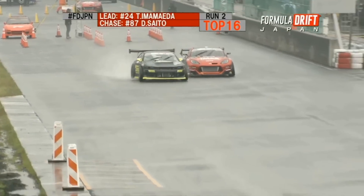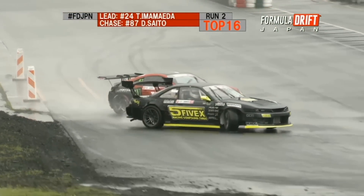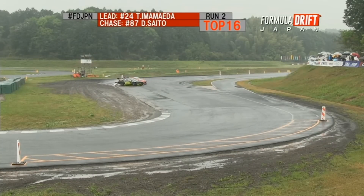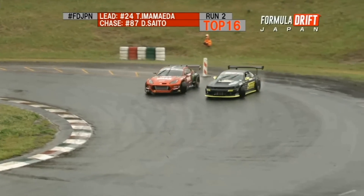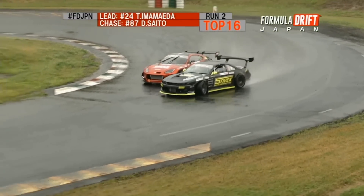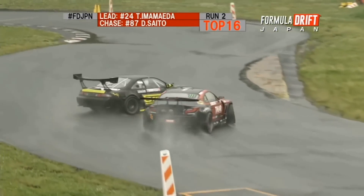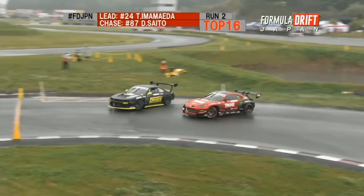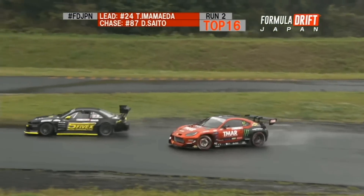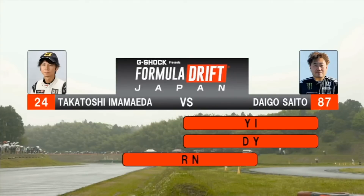Beautiful lead run by Daigo Saito. And here is Ima Maida in the lead, coming real aggressive in his entry. But Daigo right behind him, closing in on Ima Maida right there on his left rear fender. Closing it up on Outer Zone 3 — this is where all of them catch that close proximity to one another. Looks like Daigo kind of played a little safe there, but still had better proximity than Ima Maida did on his chase run. And here they both are finishing off into Outer Zone 4, Daigo pushing him the whole way through. So Daigo Saito gets the win and will be moving on to the Great 8.